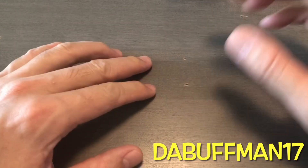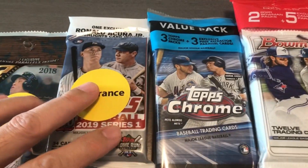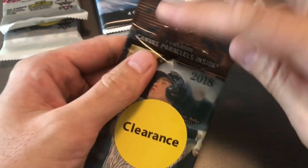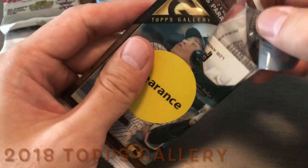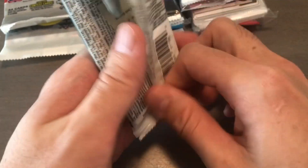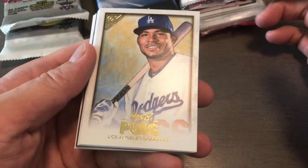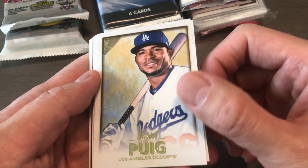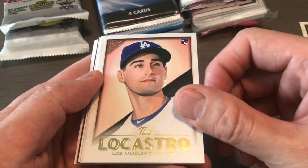Nothing beats ripping cards at home. Today we're gonna do some random baseball packs. Without further ado, I'll introduce it while I'm opening. First we'll do the 2018 Gallery — I got this a while back when you could find cards at Walmart and Target, so this is probably a Walmart pack since it's clearance. Here we go, we got a Puig!